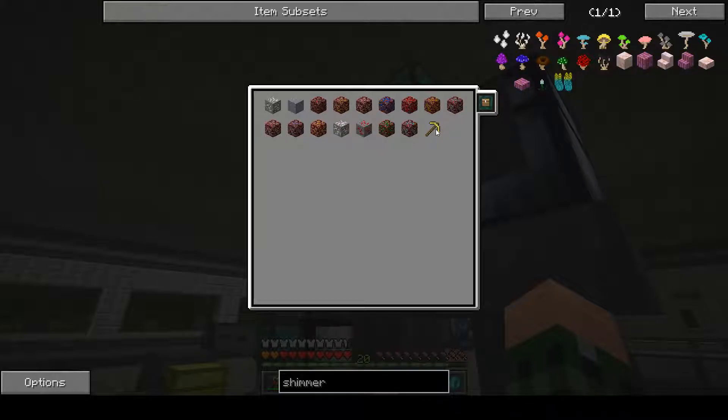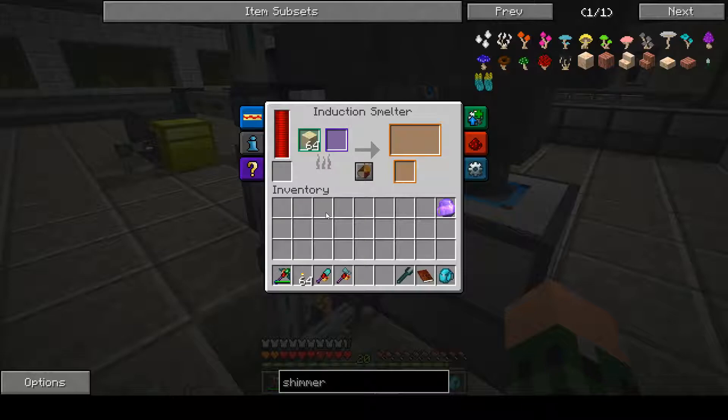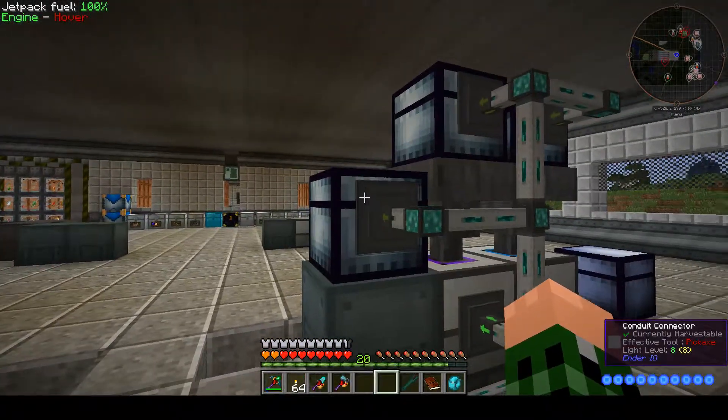I've got a gold pickaxe in here. When you fight the cyclops — I think that's what he's called — he drops three to five of those every time you kill him. If you process that in the induction smelter with sand, you get three gold ingots out of it. I'll go ahead and show you what the sag mill can process.